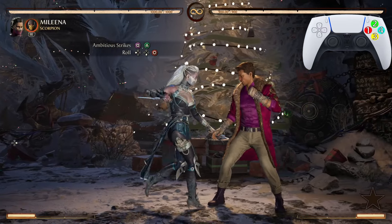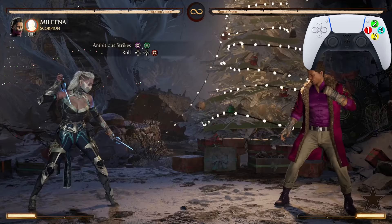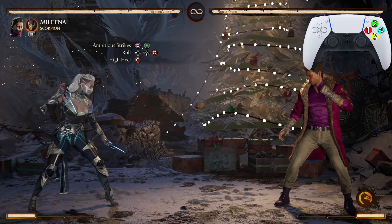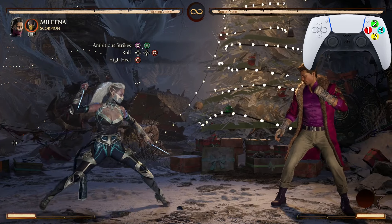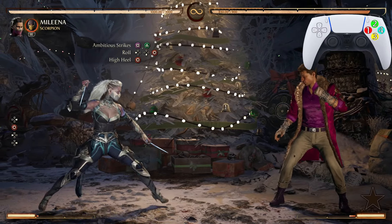Just like that — because if you do it too early, you only get the first two hits of Ambitious Strikes. After the Ball Roll, we want to hit him with a High Heel. This is the standing D4. Standing just means you're not pressing back, down, or up.